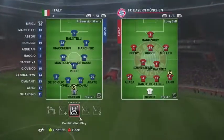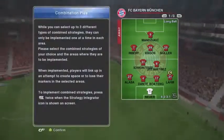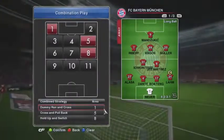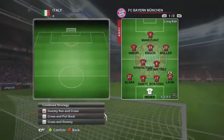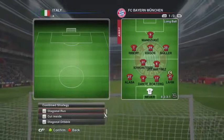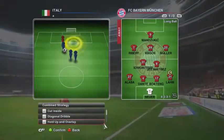Setting up combination plays in PES is really easy. You just go into your game plan screen and there's a little tutorial there. You can pick three, and there's probably about a dozen or so different ones you can pick. They'll show you a little video for each one demonstrating what that particular strategy is all about.